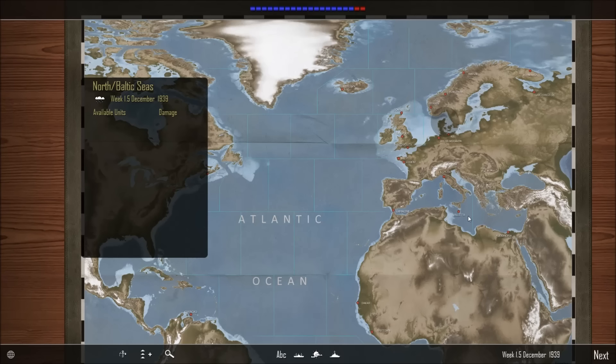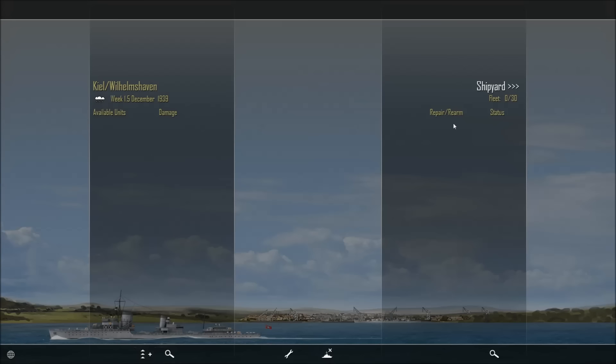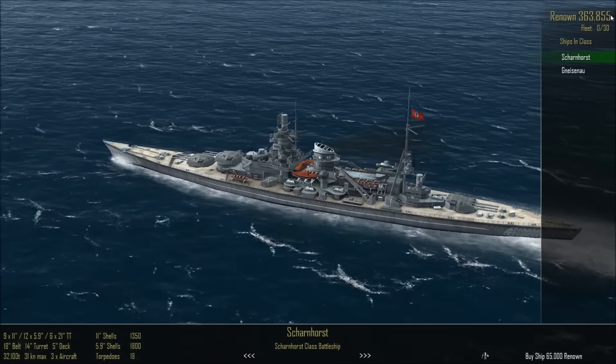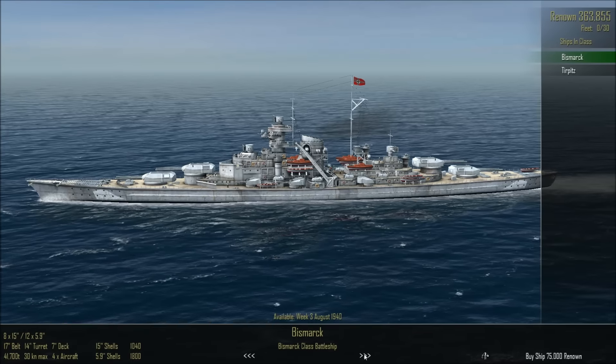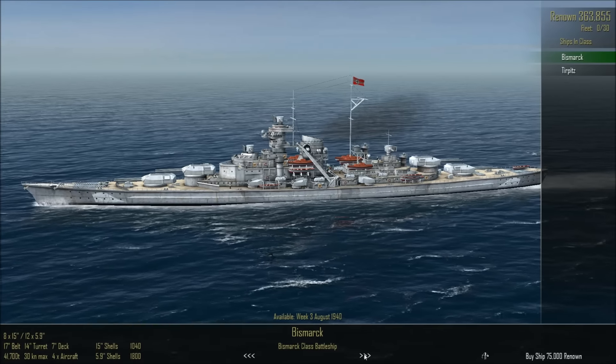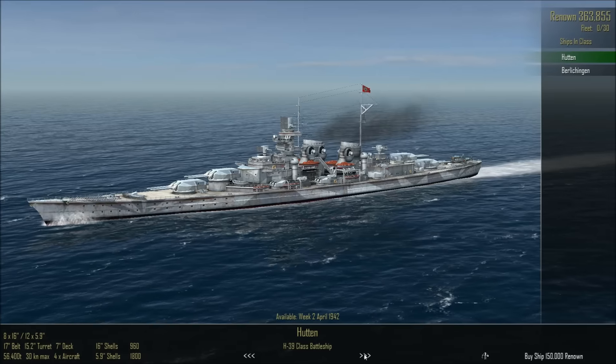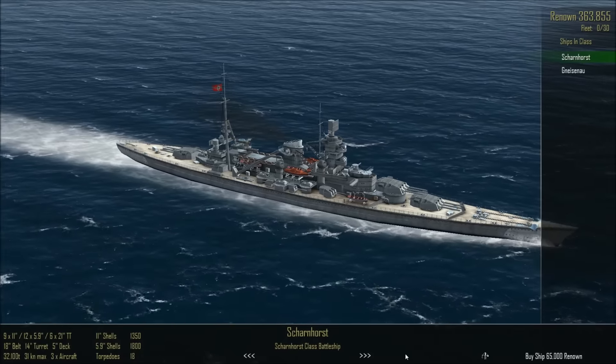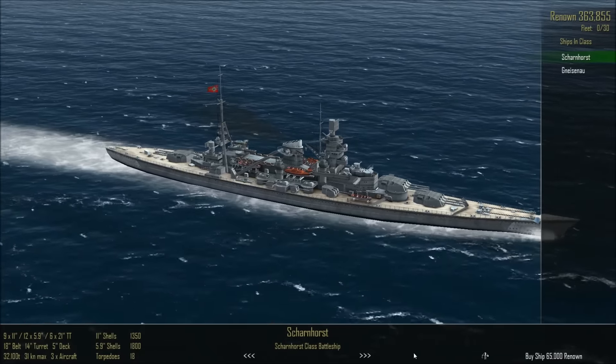Except for one thing — kind of the main thing — surface combat. U-boats don't really use the surface since they're submersibles, so let's go to the shipyard. We have 363,855 renown, so it's time to buy ourselves some ships. We can get ourselves a Scharnhorst — actually, we could get two Scharnhorsts, why not?